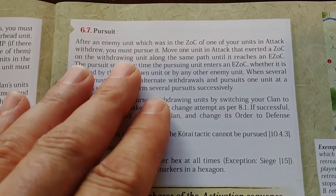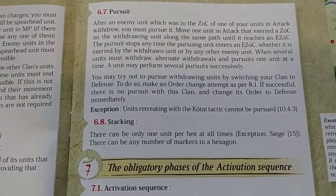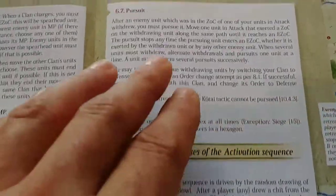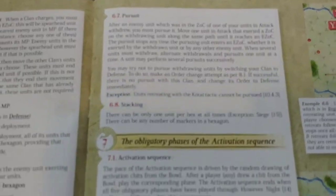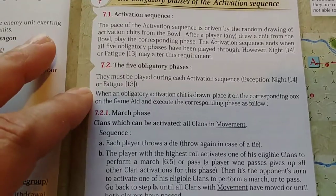If you're withdrawing from an enemy unit, that enemy can pursue you — in fact it may have to pursue you. They'll simply follow your unit until they hit a zone of control. There is this loss of control when you're in attack mode, both with charging units and having to pursue units. You can make a roll against their quality to try and change out of that pursuit mode.